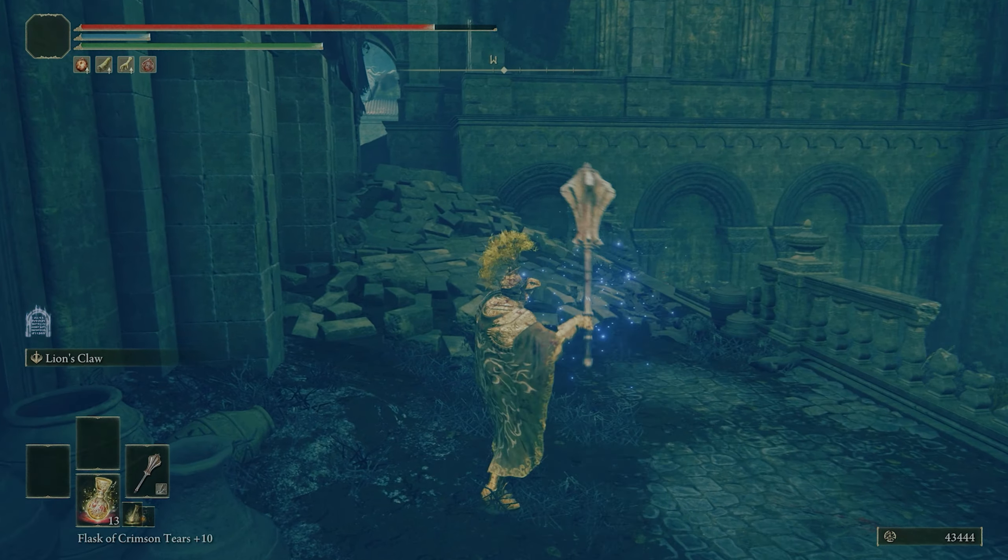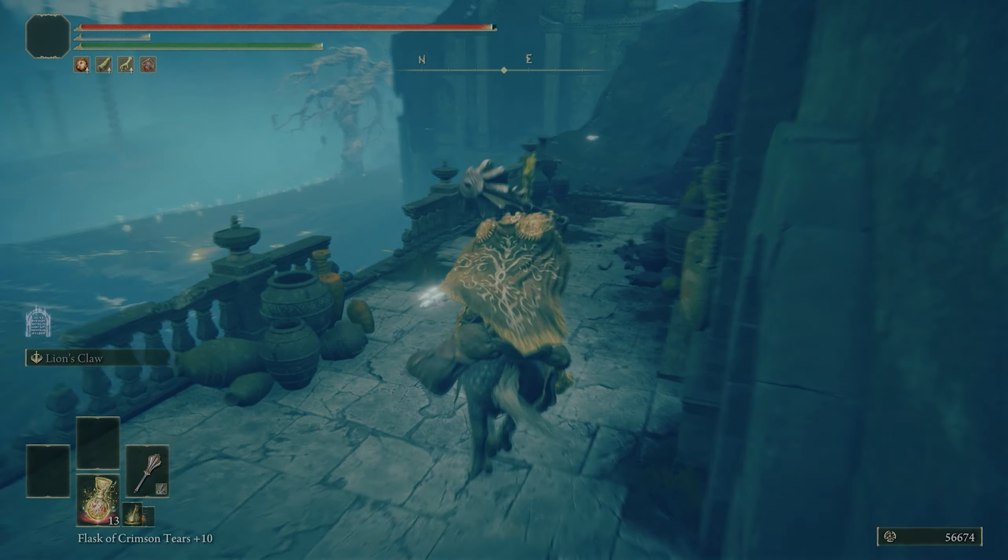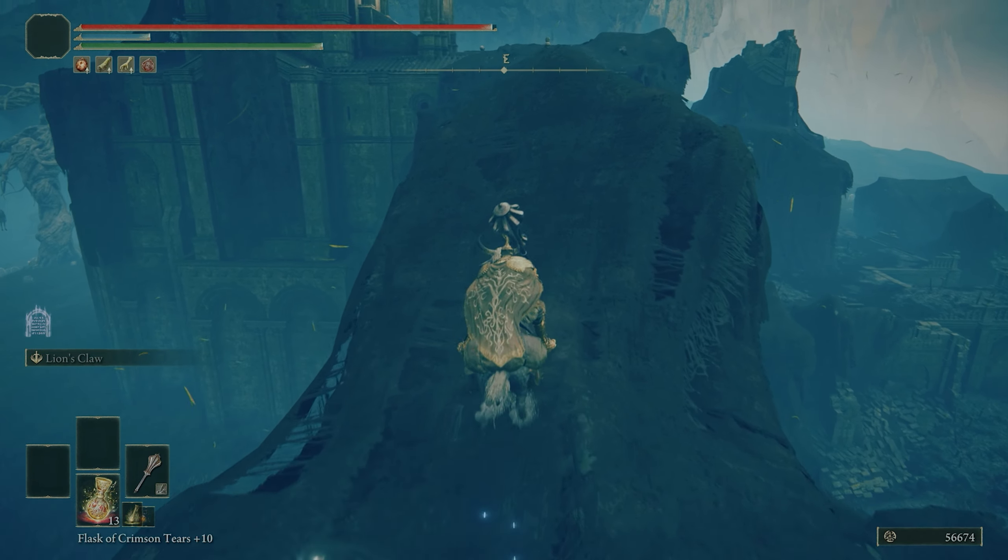Strong foe ahead. That guy — it's a walking cauldron, or a wicker man. That's cool. Giant sword — there's an item there I want. Can I summon a horse? Gotta get everything.